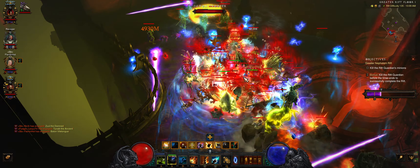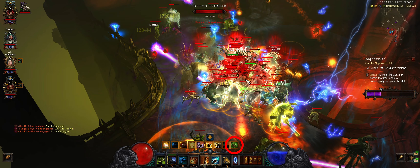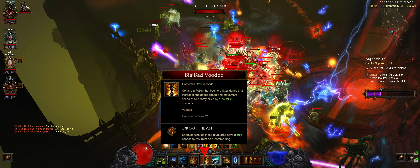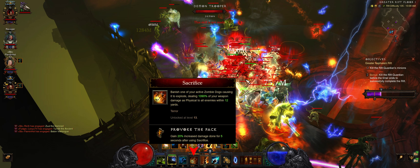Let's go over the rotation. At the beginning of Convention of Elements Poison phase, cast Pestilence once to start spreading the Ring of Emptiness damage bonus. Make sure Big Bad Voodoo is active for the attack speed bonus. You should have free zombie dogs summoned from the Boogeyman rune. Sacrifice these dogs to stack Provoke the Pack's damage bonus.